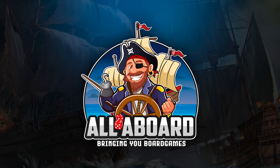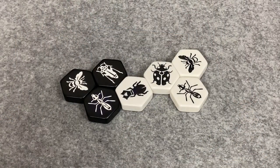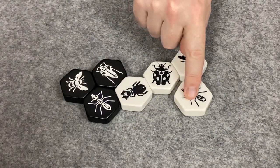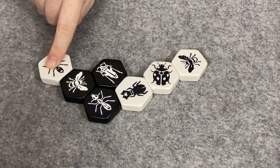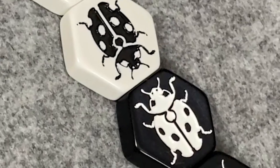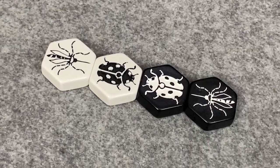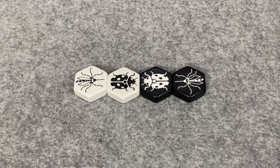All Aboard, bringing you board games. Tonight on All Aboard, in Hive Carbon, we will move our insects around the hive in an attempt to surround our opponent's queen. This time, we are joined by two new insects, the mosquito and the ladybird, who will join the fray to add some new strategic choices to the game.